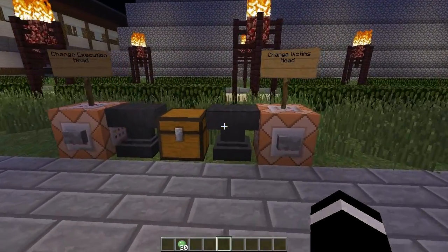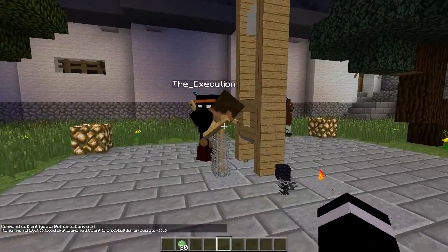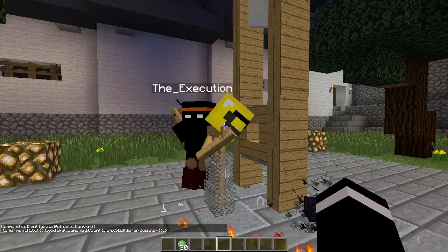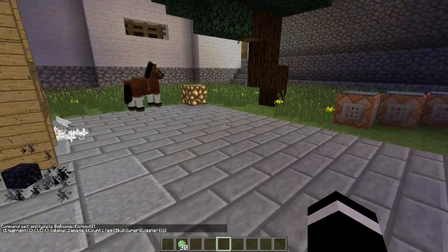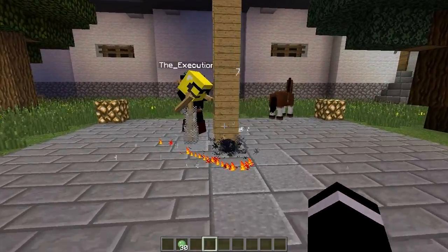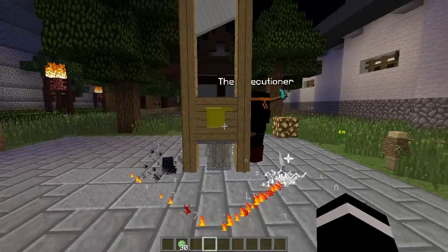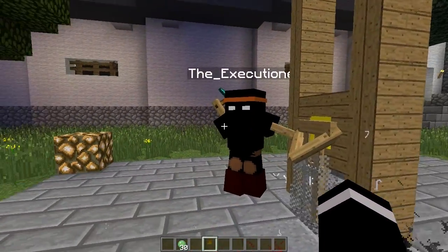And then you can actually change the victim's head. Who are we going to execute? Maybe we can execute Quister. There you go — there's Quister's head and there's my head. So basically, you just want to grab the Scythe of Death again, put that there, and then the disturbing thing happens — and this happens. He's dead.